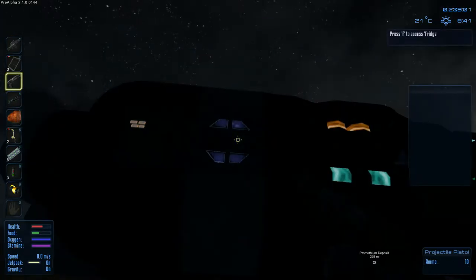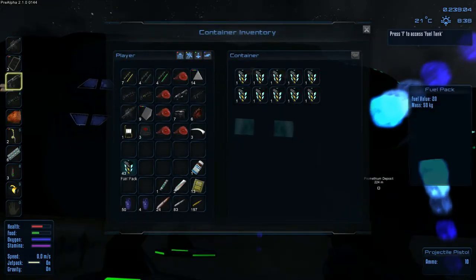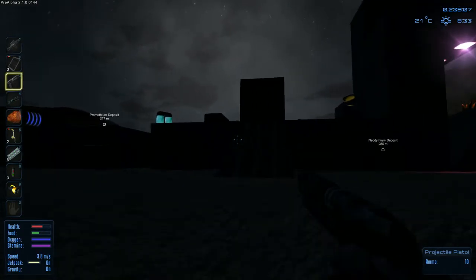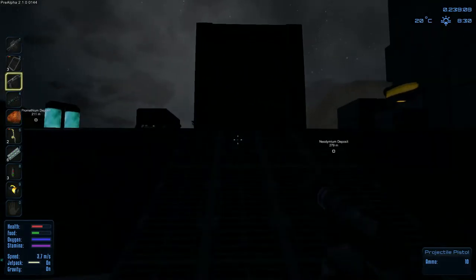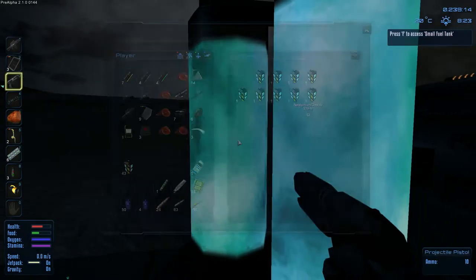I'm just looking at the fridge and I filled up on my oxygen. I checked the fuel and put more fuel in, then we're walking back to our base. The grow lights are growing our plants which is good. Our base definitely needs some lights so I'm going to have to add those at some point.